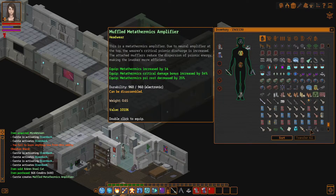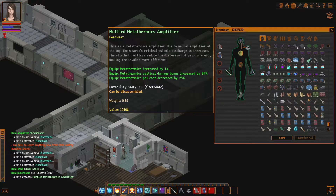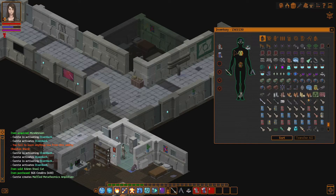Let's actually equip it — it's a muffled Metathermix amplifier. Psy cost decreased by 25% — it's unbelievable, is what that is. 25% psy cost. And I can make an even better one — we will eventually make an even better one. That is really, really great.